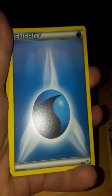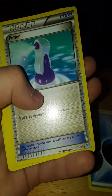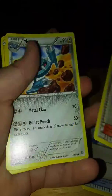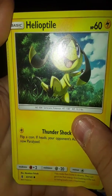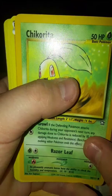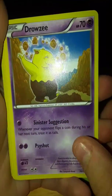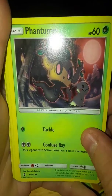Diancie, a water energy, another water energy, a trainer potion, a trainer Tyrogue, Maractus, Helioptile, Chikorita, Hippopotas.